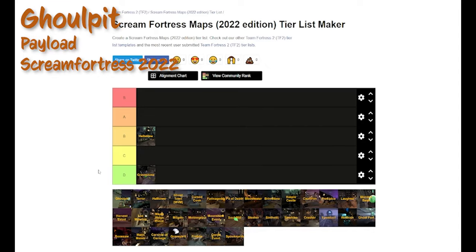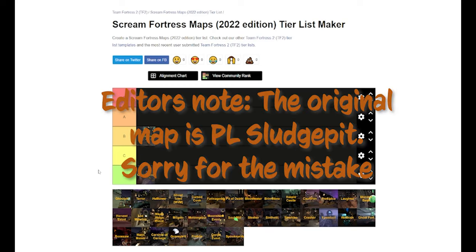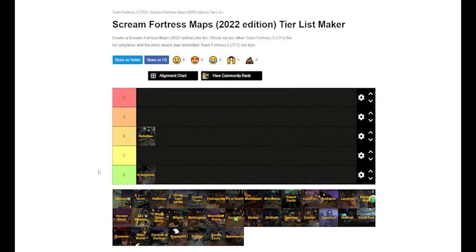Next up is Ghoul Pit. This one was really cool. I didn't actually know that a payload race Halloween map existed — I believe it's based on Gold Rush. It's something I didn't think I needed in my life but it's pretty fun. In terms of Halloween, it's a very faithful recreation — it honestly feels like a Valve-made map.